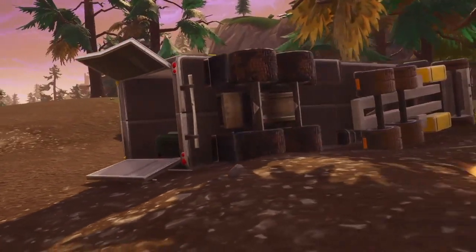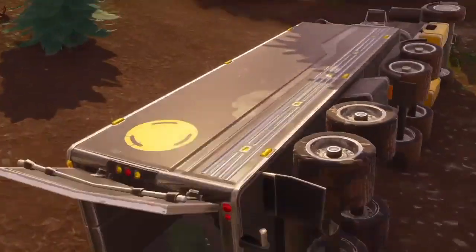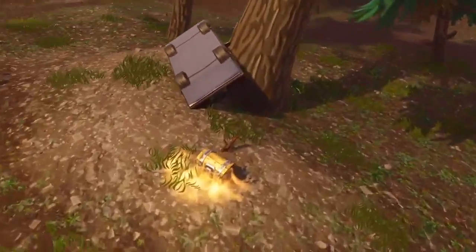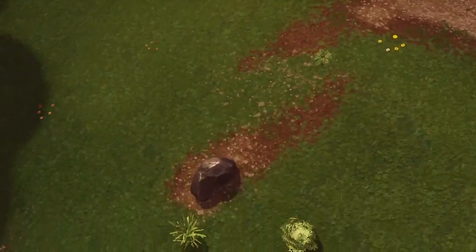First thing I want to mention is the meteor crash spots, landings, meteor craters. Some of them have been unchanged, but especially the one near the villain lair has been changed - there are tipped over trucks and tipped over cars, so you can clearly see that something happened.